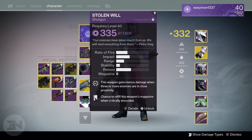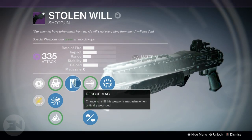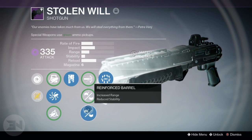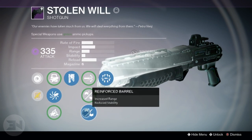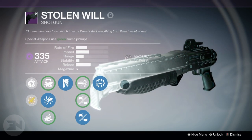Now onto those shotguns. I have three different shotguns. I use the Stolen Valor so much — people really underestimate this weapon. It has Rescue Mag which gives you your ammo back when you are hurt, more range and impact with Accurized Ballistics, Reinforced Barrel to increase range and reduce stability, and then Surrounded — this weapon gains bonus damage when three or more enemies are in close proximity. Pretty useless for PvP, but I really do like the fact that it's set up with two extra range perks and Rescue Mag. People really underestimate this weapon.